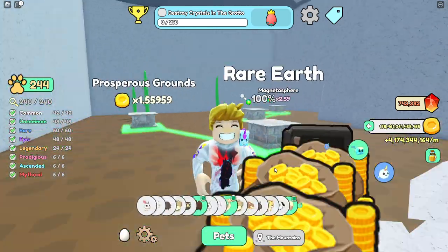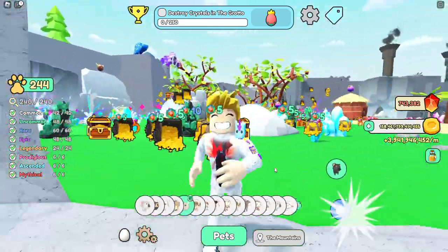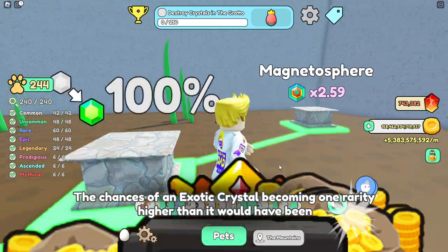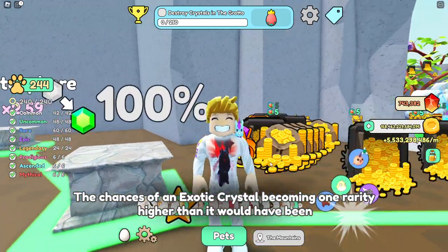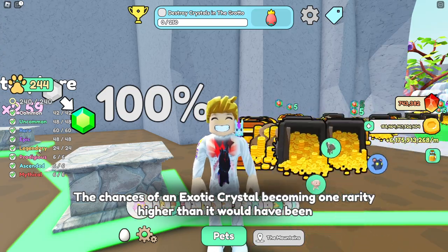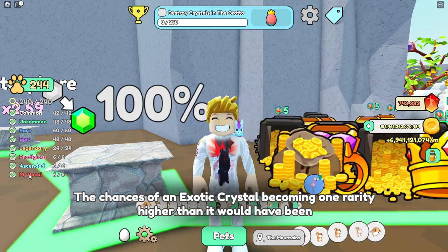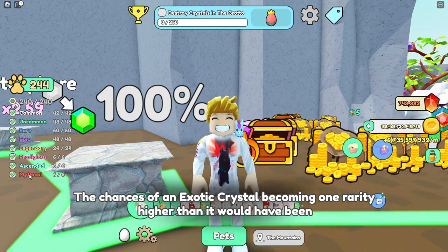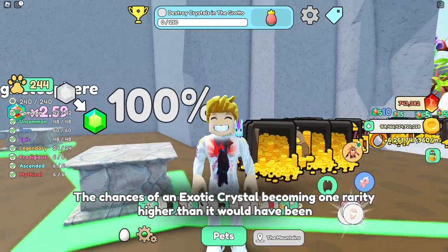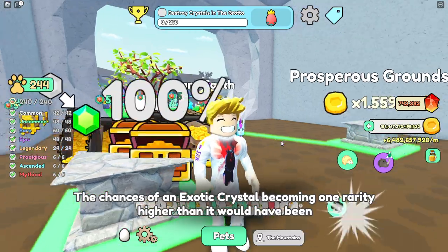With this you are going to have at least a chance for getting something good — you can get everything. But you will still get the common ones. As you see in the background here, we don't have any commons, and here is why: this upgrade gives a chance that when an exotic spawns, it becomes one rarity higher. So if it spawns as common it becomes uncommon; if legendary, it becomes prodigious; if mythical, it stays mythical — there is nothing above mythical. That was a misunderstanding; that was just an upgrade in Rebirth Cave with a misleading name. When you get this to 100%, you will never see common anymore, only uncommon or better. But this upgrade is extremely expensive, so this is more endgame stuff.